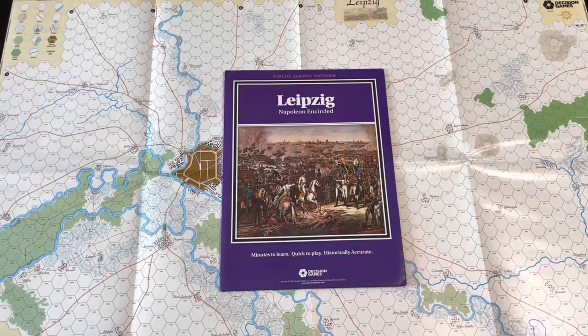Hello all, today I'm going to explore Leipzig: Napoleon Encircled. This is a folio game from Decision Games, their tagline is 'minutes to learn, quick to play, historically accurate.' This is part of my ongoing coverage of the Battle of Leipzig that took place between the coalition and France in 1813. I've been covering some postcard games this week on my Coffee with Kilroy, and I thought I'd go into a little bit deeper dive into the battle and into some gameplay.